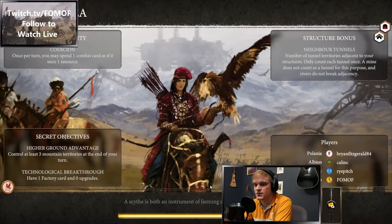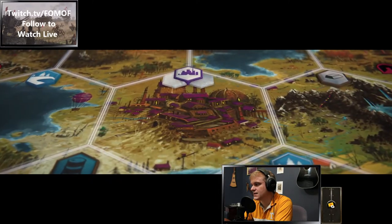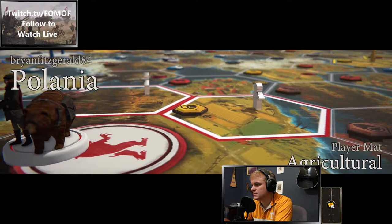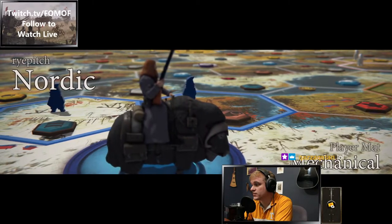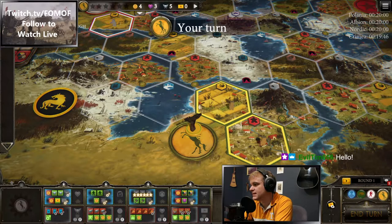Tier list time for Crimea Militant, Balani Agricultural, Albion Innovative, and Nordic Mechanical. Crimea Militant is SS tier — the best of the best. Balania Agricultural is B tier, about middle of the pack. Albion Innovative is also B tier, middle of the pack. Nordic Mechanical is pretty bad at C tier.